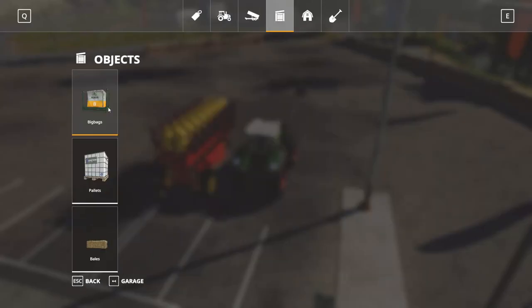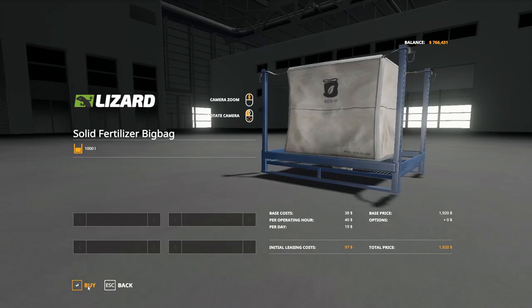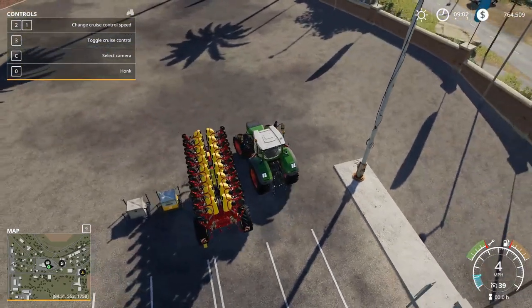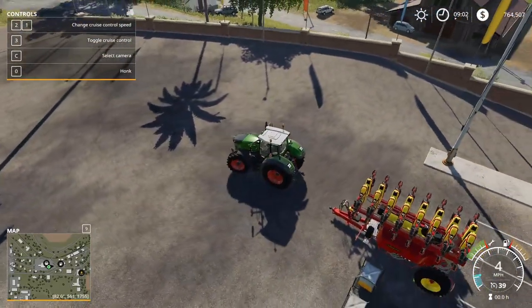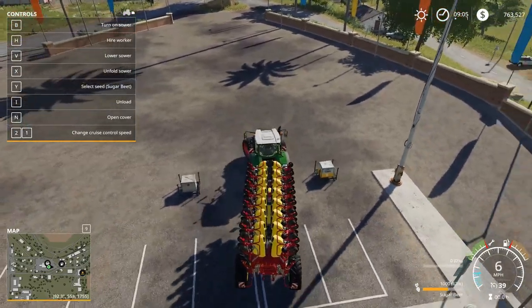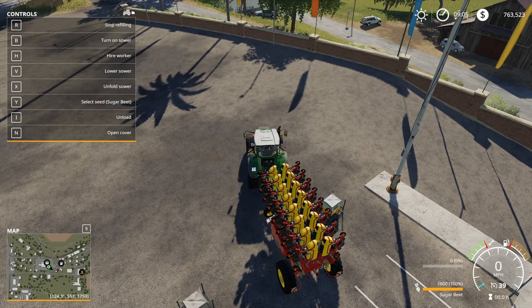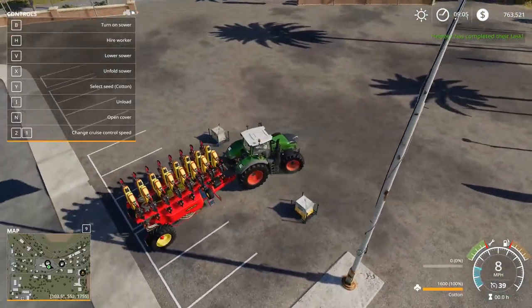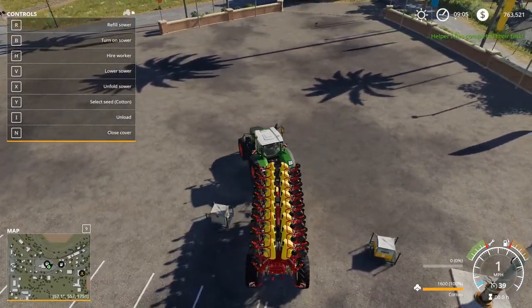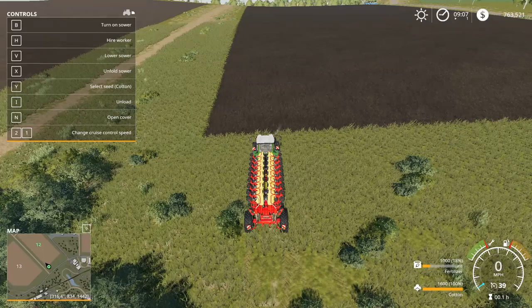We're going to use the Tempo L16 today. Go ahead and lease this, then we need seed — that's under Big Bags and Objects. Go to seed bag and buy it. It also needs fertilizer, so grab a bag of fertilizer. Just like everything in this game, you need to connect to it. Once connected, scoot a little bit closer to your seed bag and hit your refill button — it's in the top left. Don't forget to change the type of seed to cotton. Fertilizer is to the left — hit your refill button again, then I'll meet you at the field. Once at the field, make sure you have cotton selected on your bottom right.